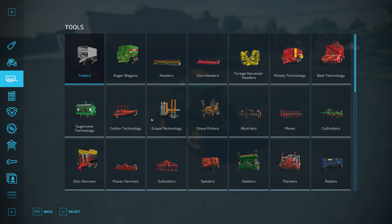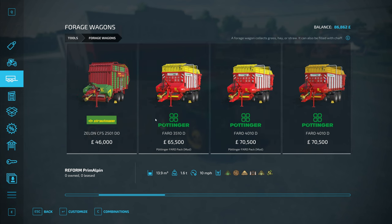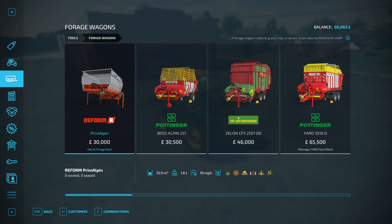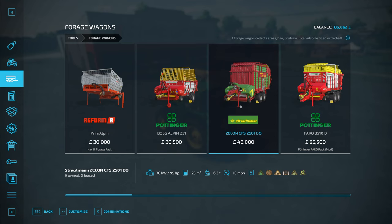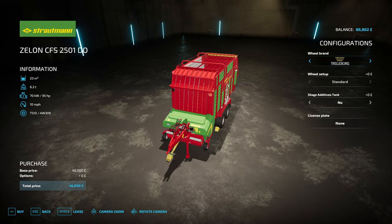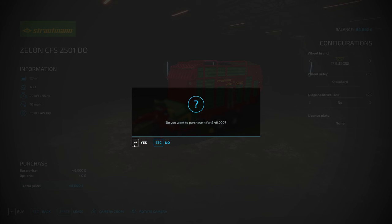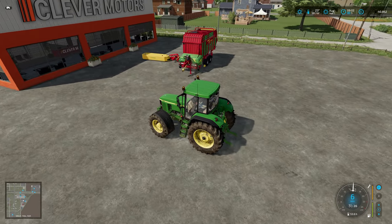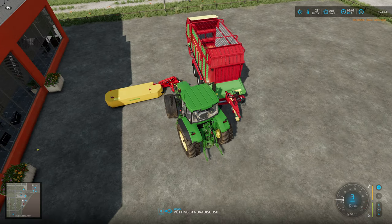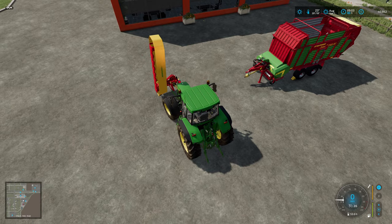I suppose we better buy a forage wagon as well then. They're quite expensive — we're going to have to go for a bit of a cheaper one. There's that one, but that's tiny, we'll be forever emptying it. That one's not much bigger, but it's a little bigger. I think we should go with that. Do I want additional additive tanks? Probably not to start with. Well, that's taken us down to 40,000, but we're going to be getting a lot of grass in to convert to silage.